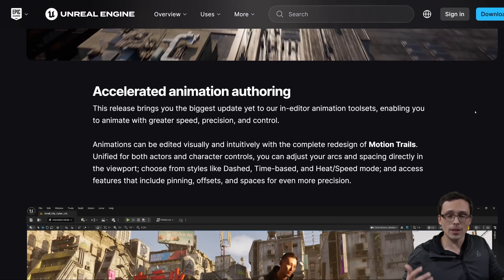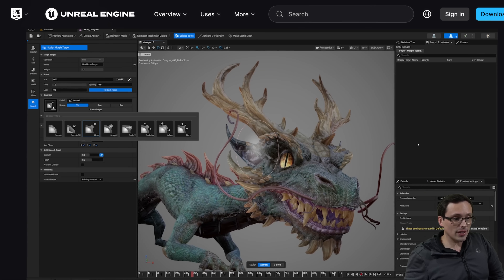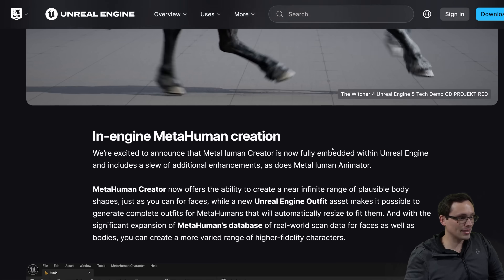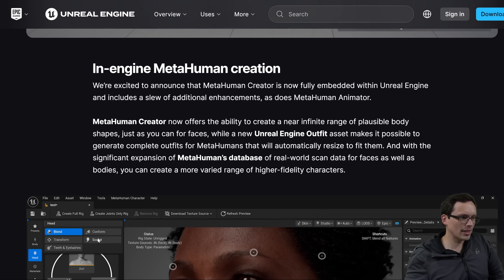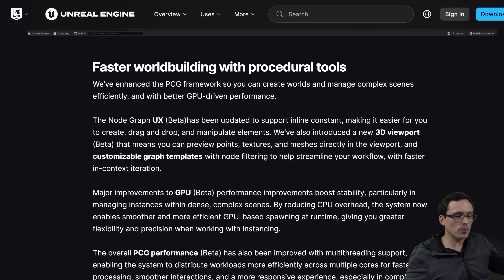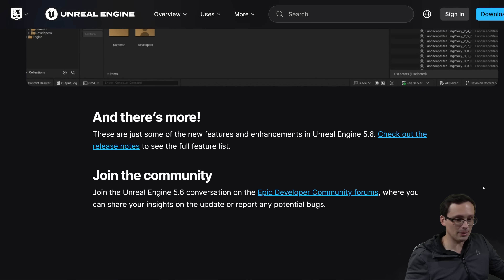Beyond the Witcher demo, Unreal Engine 5.6 also includes improvements to animation authoring, curve editors, skeletal meshes, and MetaHuman creation now integrated within the engine itself rather than as a separate application, along with improvements to UI and UX. A lot of this will be more interesting to game developers than players. The point is this does look like a big improvement to the engine potentially, and anything helping developers make good-looking games in a reasonable amount of time is good stuff.